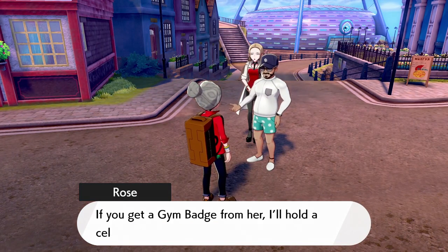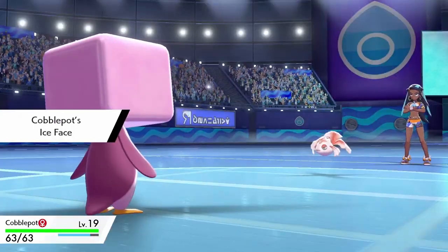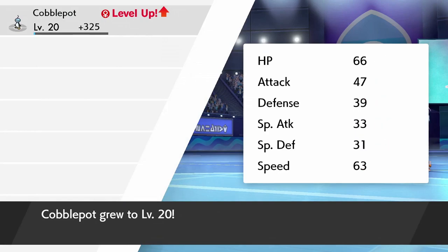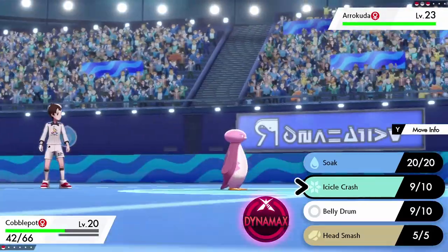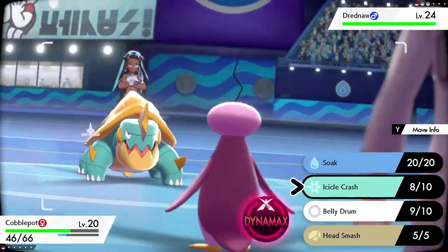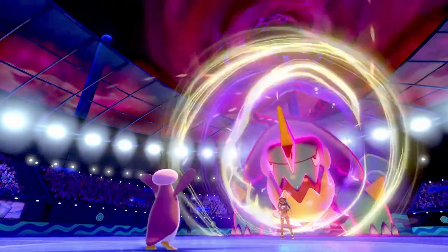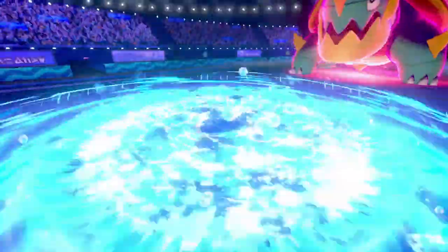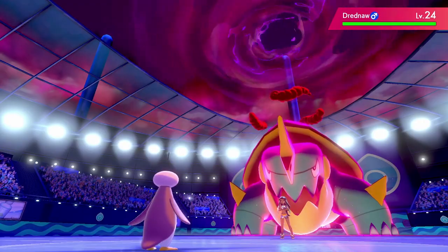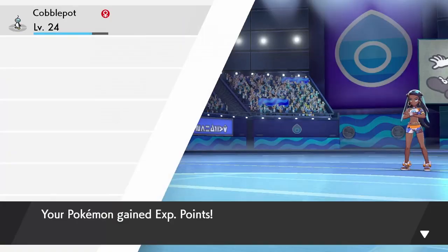After meeting Oleana and Rose, we hit Hulbury Stadium to take on Nessa, the water type gym leader. She leads off with her level 22 Goldeen. Her Horn Attack breaks my Ice Face and I go for Belly Drum. Icicle Crash takes Goldeen out, then Arrokuda gets OHKOed too. Her level 20 Drednaw Dynamaxes — I hit it with Soak to remove its rock typing, but it uses Max Geyser, starts rain, then moves first due to Swift Swim and knocks me out with Max Darkness. Three more tries later, luck rears its head — she goes for Max Strike instead of Max Geyser, I outspeed the second turn, and finish the battle with Zen Headbutt for my second Gym Badge.